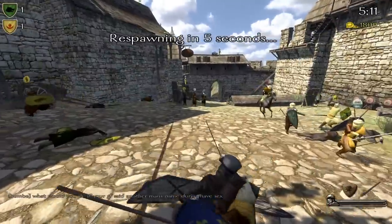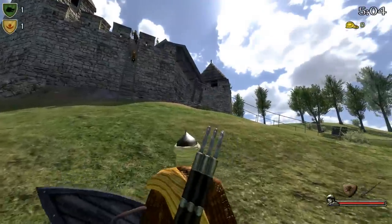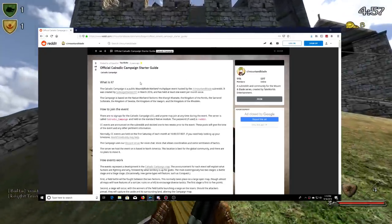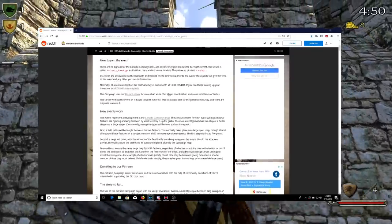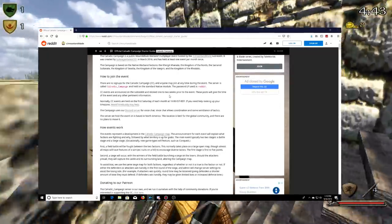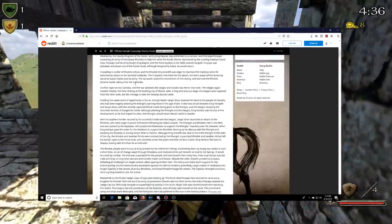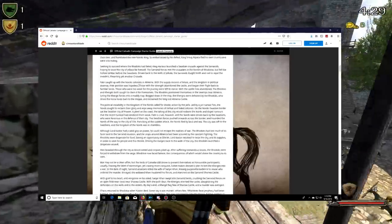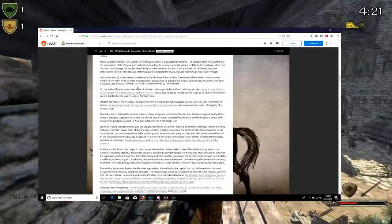It makes players fight for something, which I think is just really fun and very exciting for players who are involved with this community-driven event. Clearly the players are really excited about these battles, because if you look at this page right here — which is linked down below so you can view it with me — you have all the information you need. It's a Calradic Campaign Starter Guide. If you scroll down, they have a 'story so far' section, and look how long this is. They have a huge page of information about previous battles, the lore, who's killing who, why. It's just really awesome.